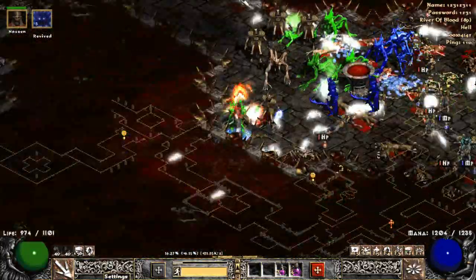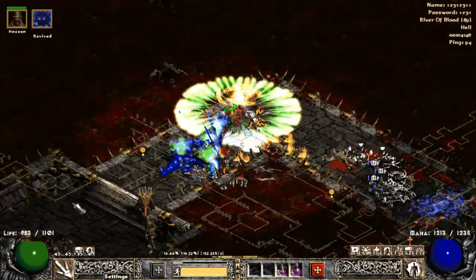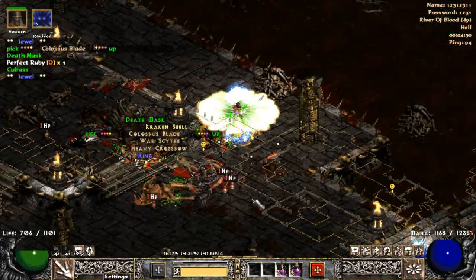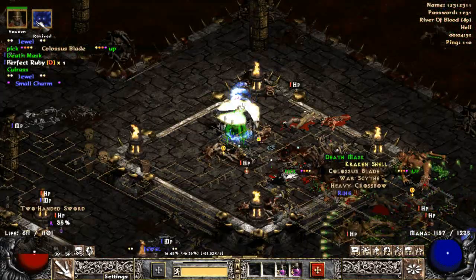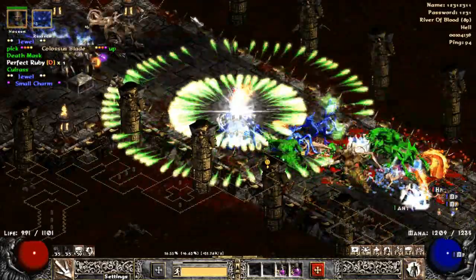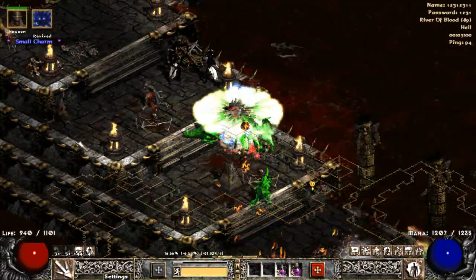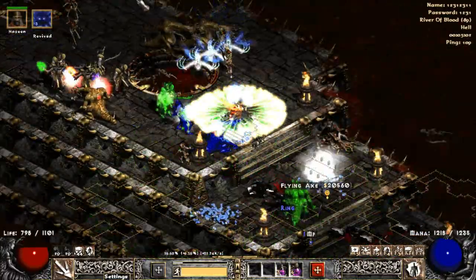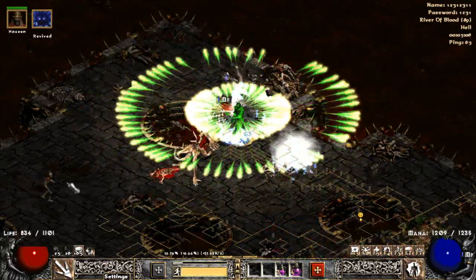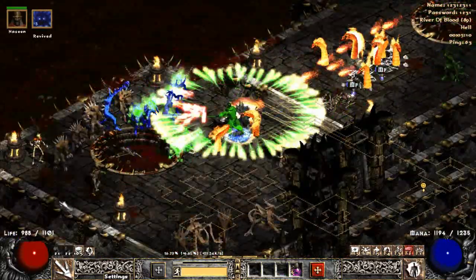The reason it becomes so valuable is that Bone Armor absorbs damage before any PDR is taken into account. And you'd go, so that's a bad thing — that's why Bone Armor sucks. No, it's a good thing. You see that curse over his head? It's called Amp Damage or Decrepify — either one. Both lower his physical resistances. Well, guess what? If his Bone Armor absorbs all the damage, then the curse does nothing. So actually, it makes the Necro tankier while cursed.